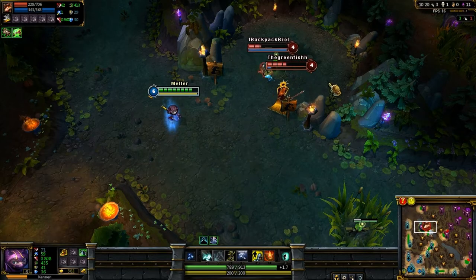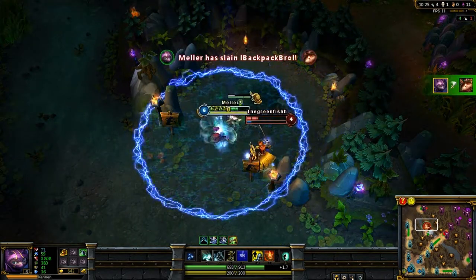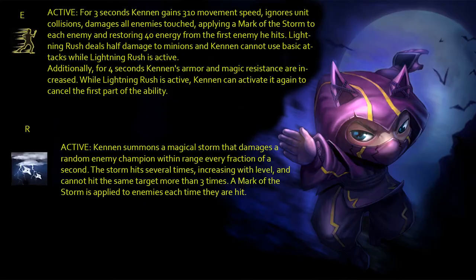Kennen's final ability, his ultimate, works like this: once activated, all enemies within its radius have a chance of getting hit by lightning. At level 1 it can hit 6 times, at level 2 it can hit 10 times, and at level 3 it can hit 15 times. Note that every champion can get hit only 3 times maximum. This ultimate is by far one of the best in the game — it deals a lot of damage, it's almost a guaranteed stun every time you use it, and it can completely change a team fight.